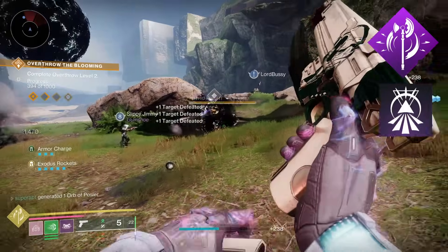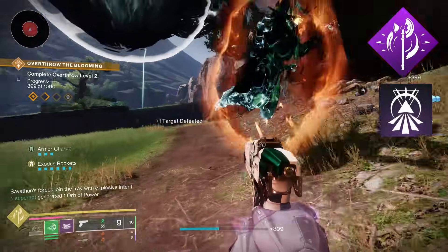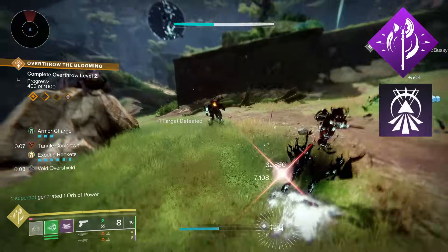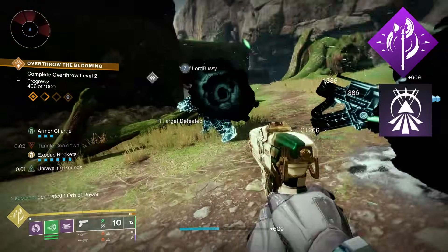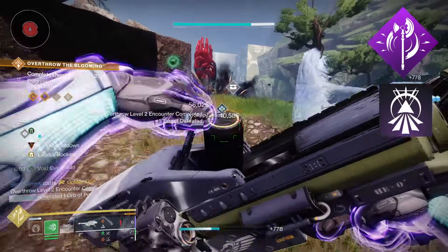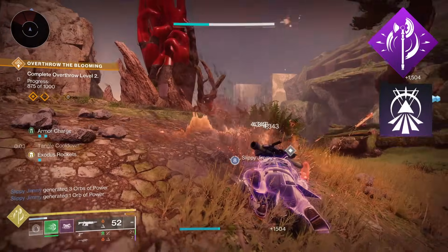Once the bar is full, press the corresponding button — in my case it's B — and it will give your grenade a prismatic grenade. For titans it converts into a strand/arc grenade that will suspend and jolt the target. Whenever you proc transcendence, dealing melee damage will greatly increase your grenade energy regeneration, and vice versa — dealing grenade damage will increase your melee regeneration.